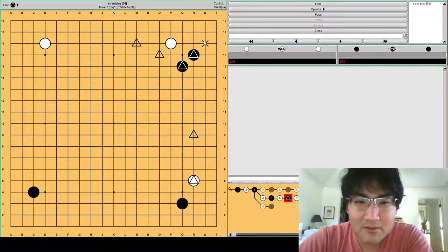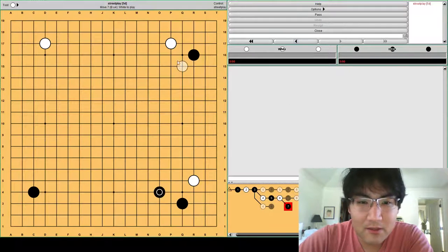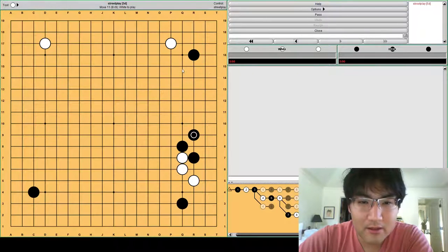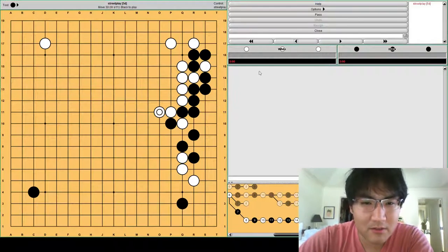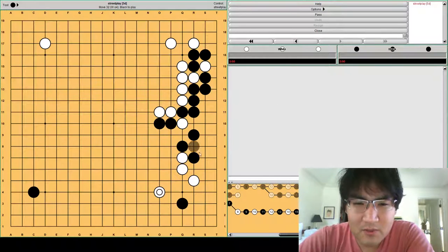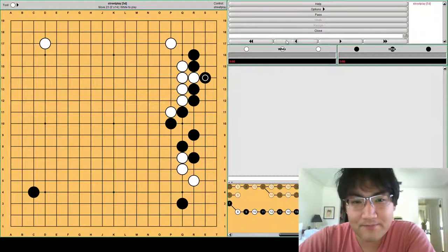It also helps to strengthen the R16 stone, obviously. You can imagine if you didn't play this move and just played something here instead — then White can press Black, which might be uninteresting. Or even worse, Black pincers here. This is a really common mistake — I think I addressed this in an overconcentration video before. You can imagine a shape like this, and your shape becomes very overconcentrated. Black would probably press, and then White could come back and do something here. You're really spending all these moves for what is barely third-line territory — a lot of it is second-line territory. So it's not really very efficient.